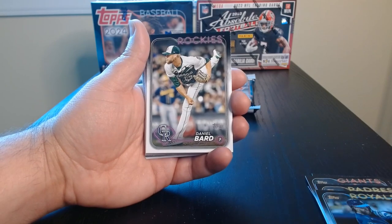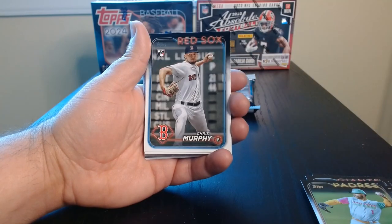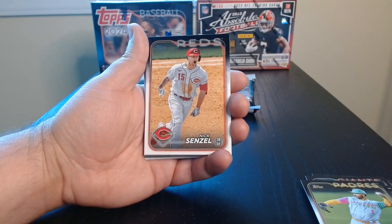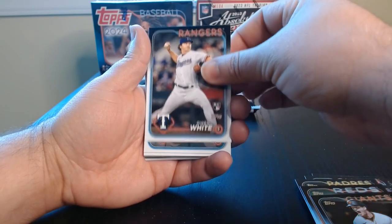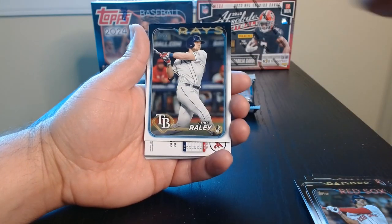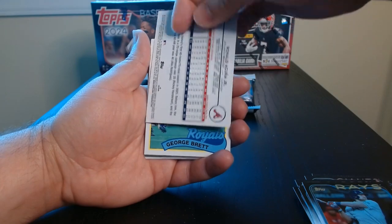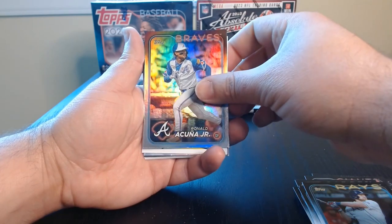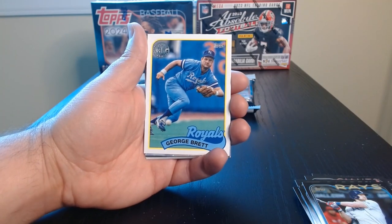Okay, there's a decent amount of rookies at least. I wonder how big the checklist is — I have not taken a look at it. I like the new design, it's not bad. It's not something to go crazy for, but it isn't terrible. Devers. Okay, soon we'll start getting into the parallels — here we go, we got a Ronald Acuna, and what is this... foil? Not bad, we'll take that — kind of a rainbowish type foil.